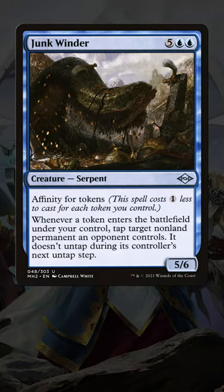Junkwinder is absurdly good. Hear me out — this Uncommon from Modern Horizons 2 is a 7-mana 5/6 until you realize it has affinity for tokens, meaning it costs one less for every token you control.